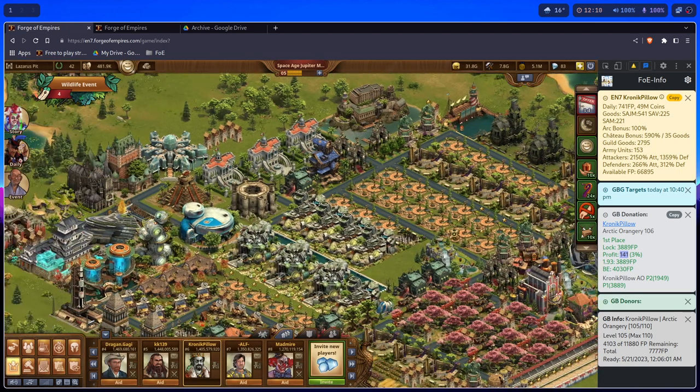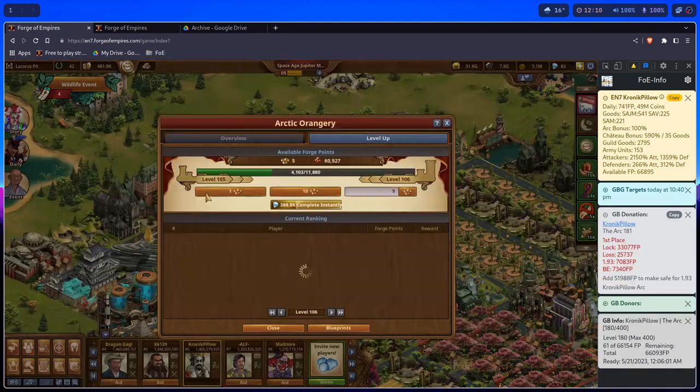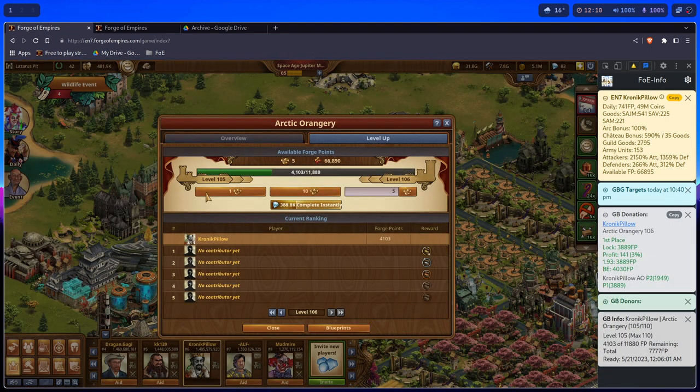Profit is the amount of profit that donor is going to have with his arc percent, because it's using my arc. We are looking from the view of an outsider — somebody who is trying to lock my building. So we're looking at it from the view of, let's say, Crispy Frisbee, who wants to lock my position and has FOE Info loaded on the side.